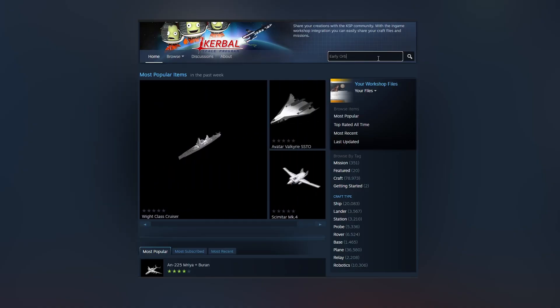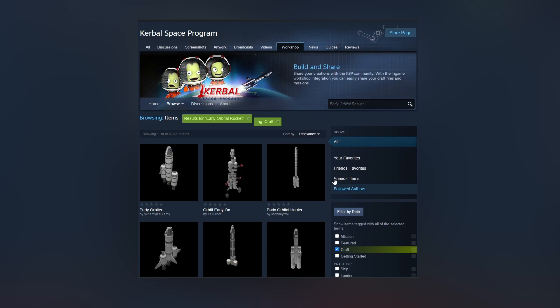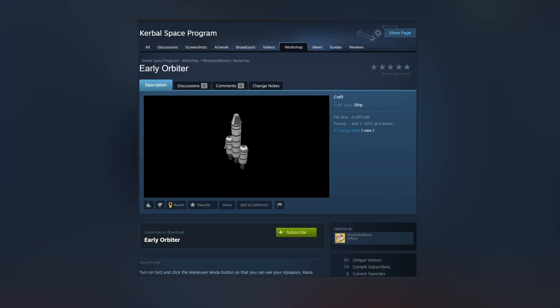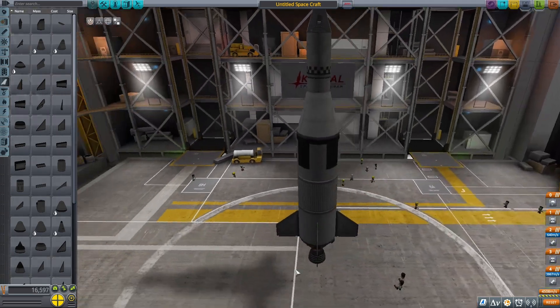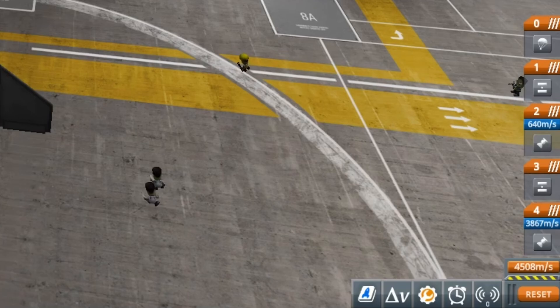Now let's move on to what we've been waiting for: building an orbital rocket and getting to orbit. There are many designs — you can even pick some good ones up off Steam by searching the Steam Workshop and they will show up under save files. Getting to orbit takes fuel, and when we're talking about rockets, fuel is essentially measured in delta V, or change in velocity. To get to orbit, we're going to need well over 3,000 delta V.